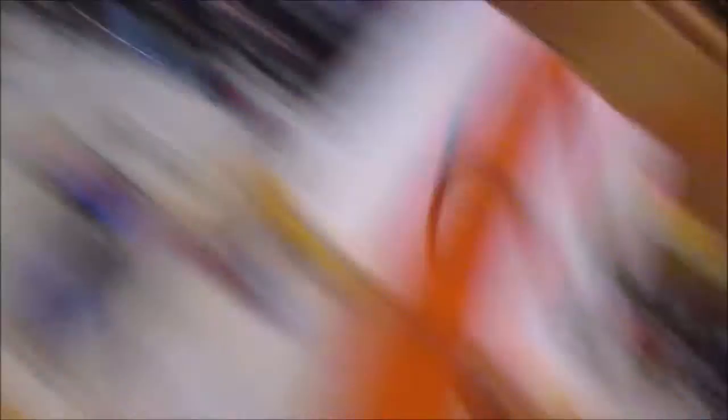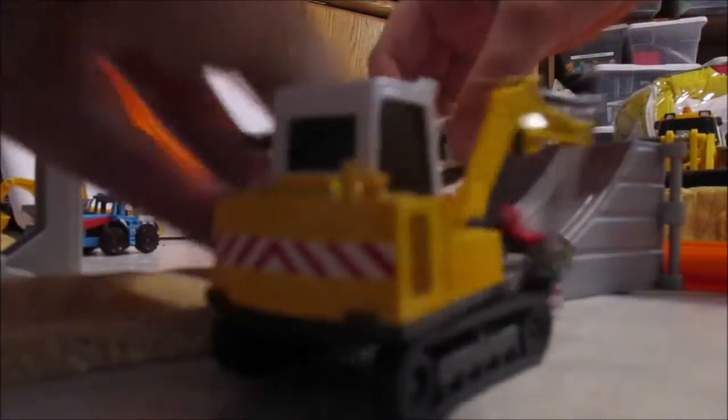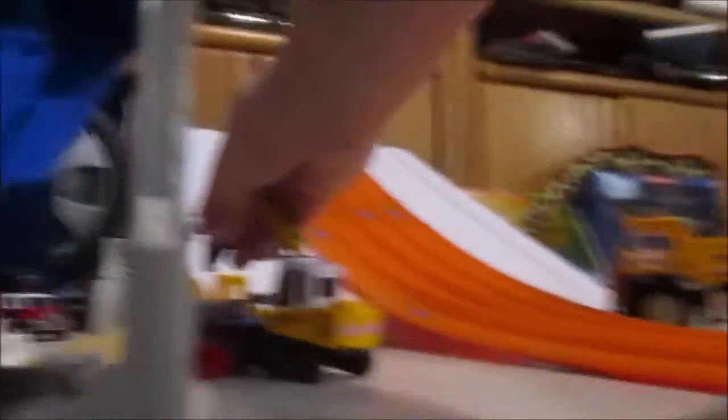Now let's take a look at some of the construction going on. First, we'll take a look at what's going on with this ramp setup right here. Our grader's coming down to make sure the track is going to be good. Then we have our bulldozer flattening out the track, as well as an excavator making sure to dig out any extra dirt, and taking it to the nearest dump truck.